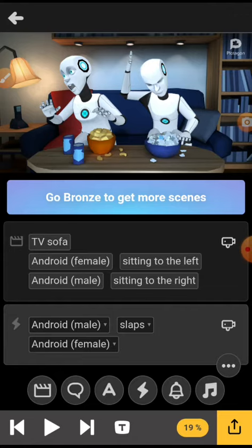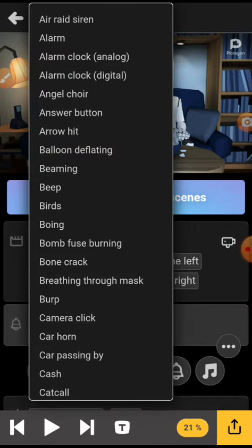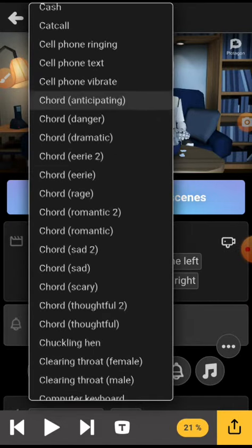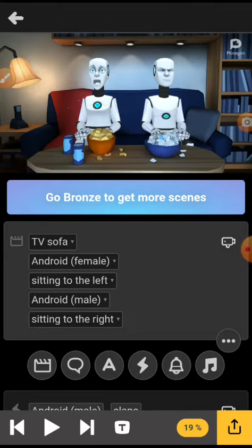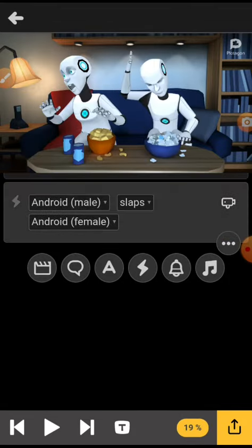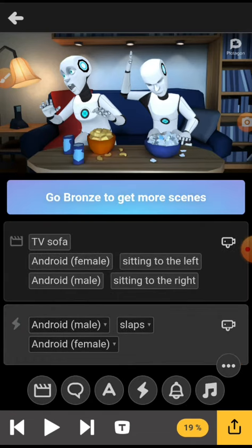And it's even better with the sound effects that you can do, such as the high five. Actually, I'm not going to show you the high five thing. This is a how-to on how to slap them. So yeah, that's how you slap another character in Plotagon.